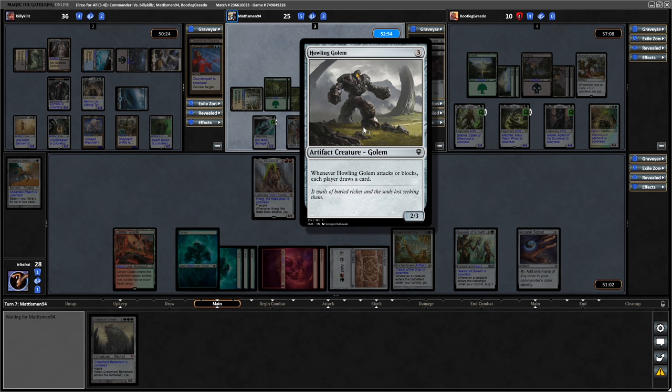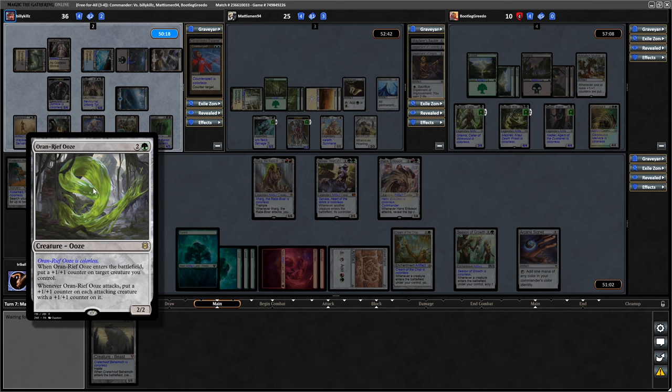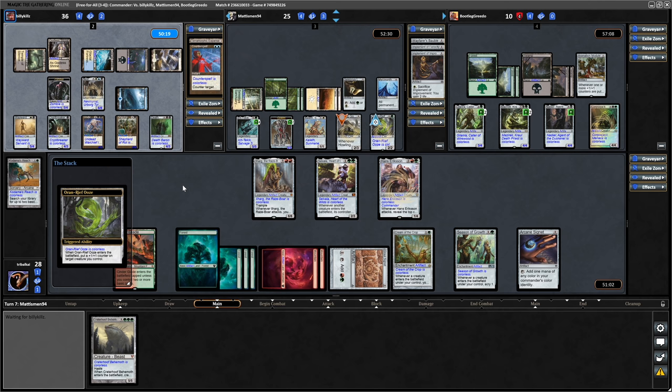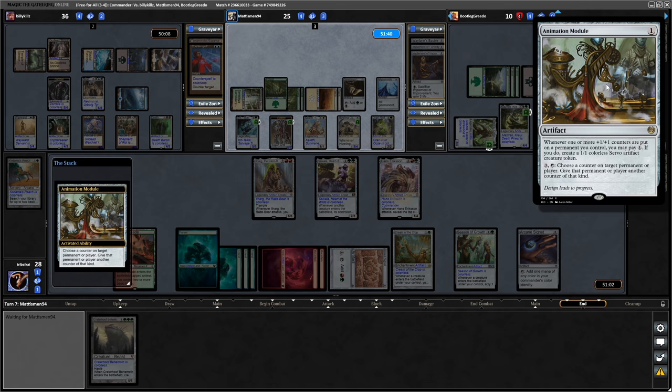Now another creature coming into play for the Selesnya player - Howling Golem, a 2/3. When it attacks or blocks each player draws a card. And then into Aurum Reef Ooze - when it enters put a plus counter on a creature you control, and when it attacks put a plus counter on each attacking creature with a plus counter already on it. So putting that onto the Golem they just played. Then again just deciding to pass through the attacks.